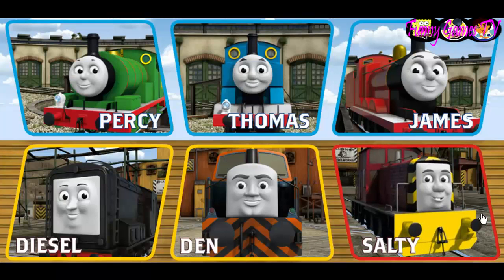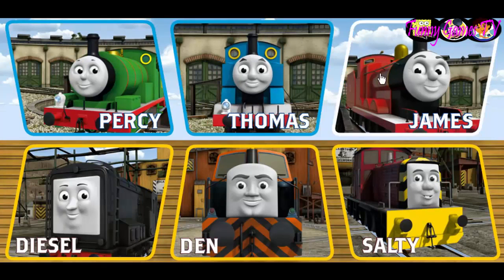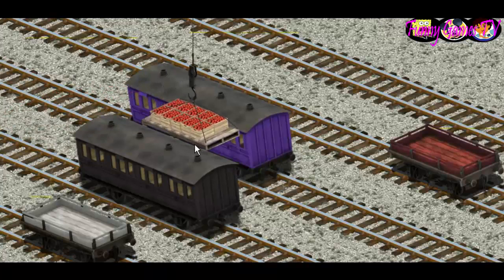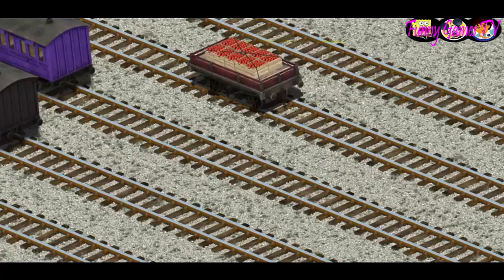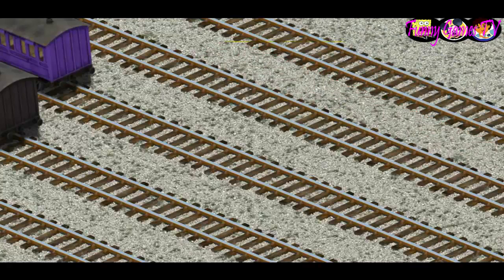Play again. It's a busy day at Brendam Docks. Thomas and his friends have many deliveries to make. Choose who will make the next delivery: Percy, Thomas, James, Salty, Den, Diesel, Percy. Percy must deliver the crates of apples to the fair. Show Cranky where the crates of apples are. There you go. Let's lift and load. Now the cargo must be loaded. Help Cranky find the red flatbed. There you go.